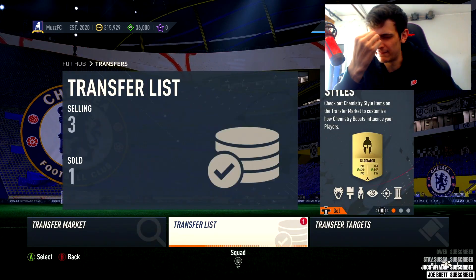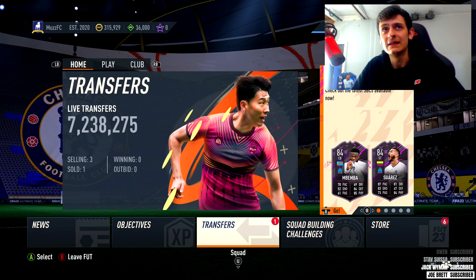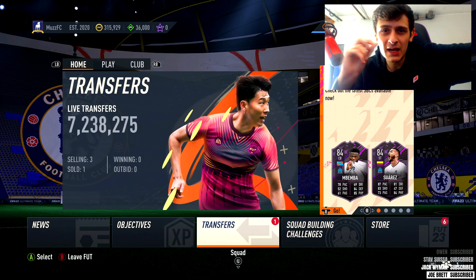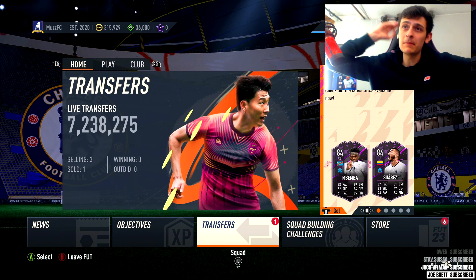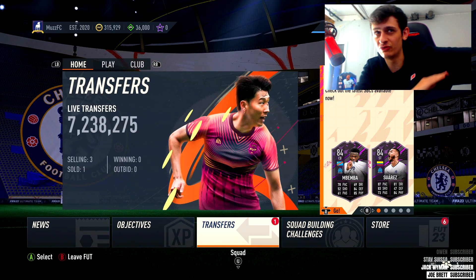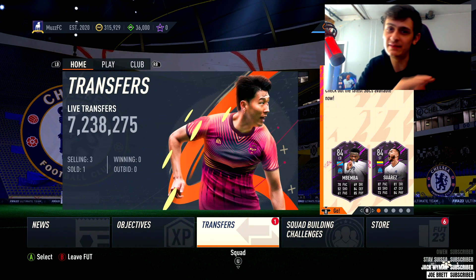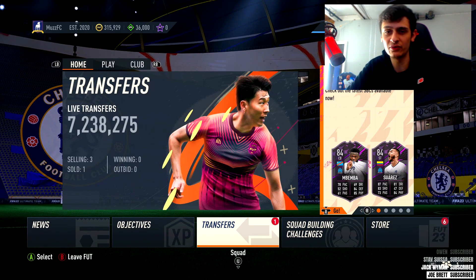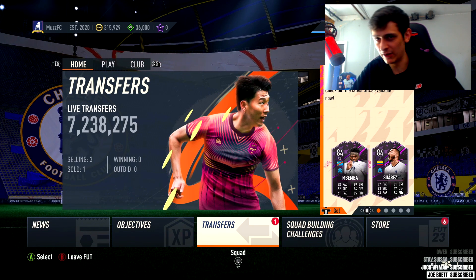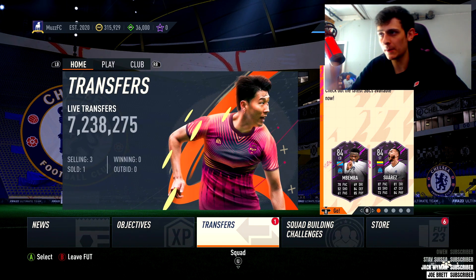We're expecting a FUTTIES POTM soon - hopefully that rises some prices, though I'm not sure it will. There's also a Sterling One to Watch SBC soon. The market is weird right now - Haaland is extinct but 90 to 95 percent of golds are at discard price. There aren't loads of new filters aside from Brazil and some silver filters. Once price ranges get updated the mid tier market should be flooded with options, like last year. Drop a like if you enjoyed and I'll catch you in the next one.